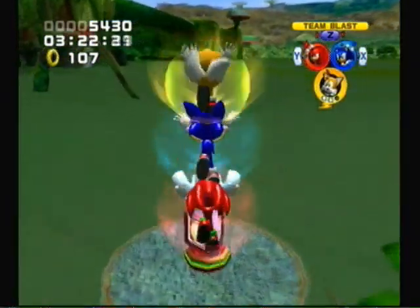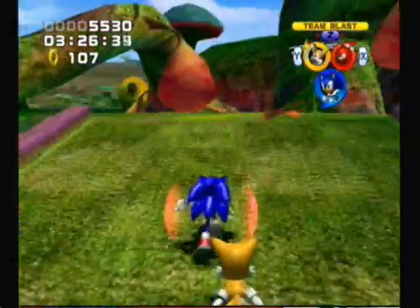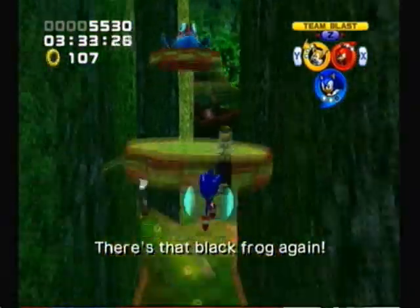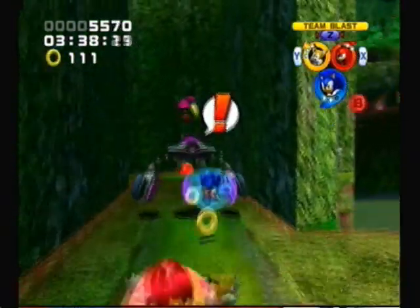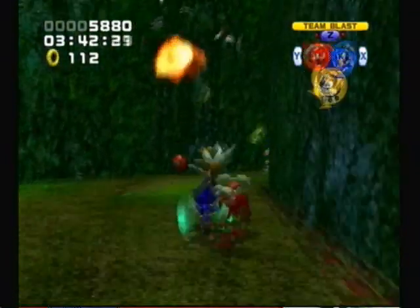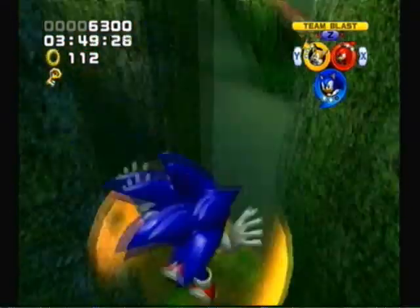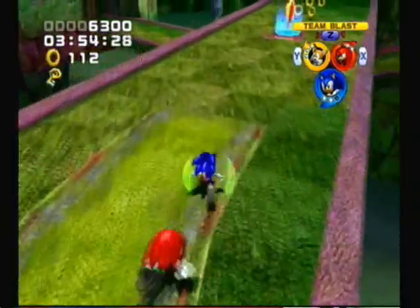Anyway, fly over here for a level up for Tails. And now we can fly. Over here is our key, the key that we need. Anyway, bounce up here — can't see anything. I tried rotating the camera but it rotated too fast.